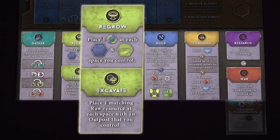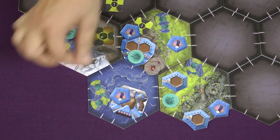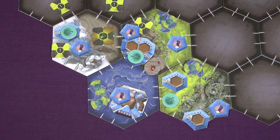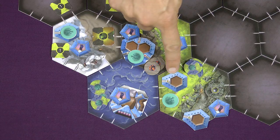Action 2 is Regrow/Excavate. This is actually 2 actions, but you do both in order. First, Regrow: you place one raw food on each clean water or plains space that you occupy. Then, Excavate: on each space where you have an outpost you place one raw resource of the corresponding type. So here I got 2 raw food — one for the Regrow and then another for the Excavate.